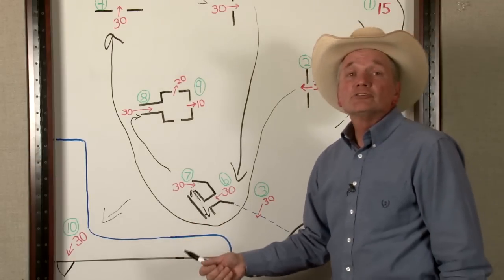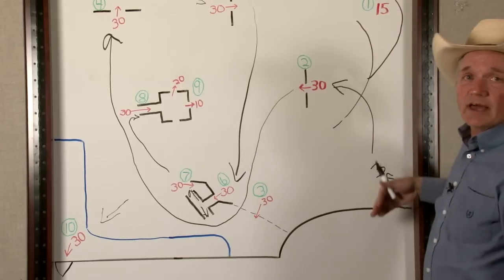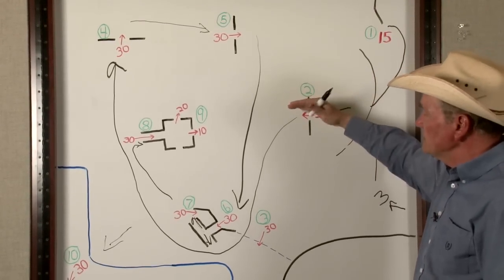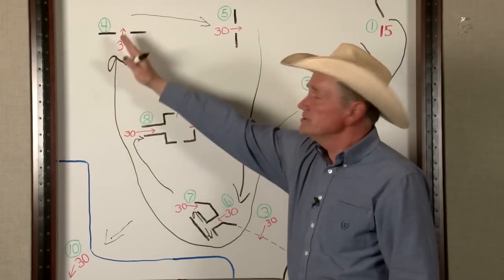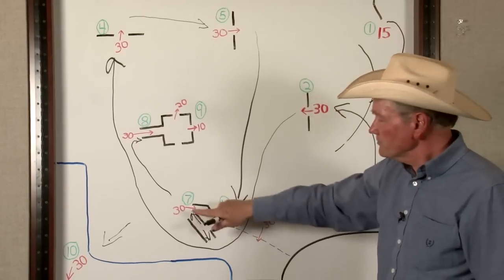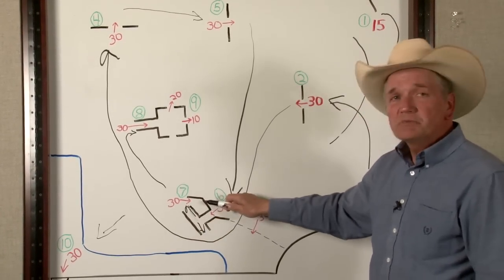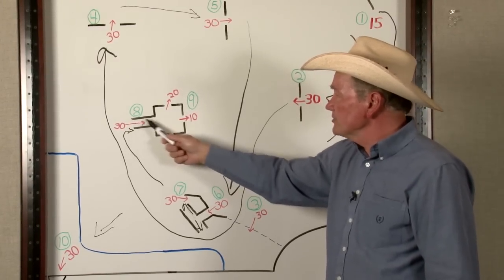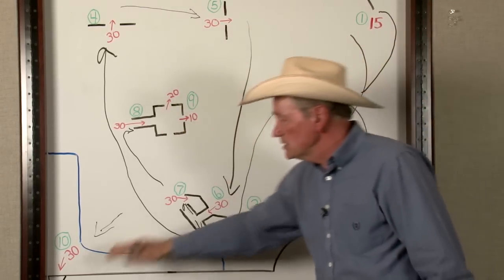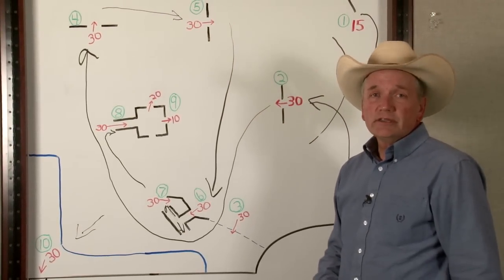The handlers are allowed 16 minutes to complete the course. So once again: there are going to be two sets of cattle set out. The handler sends his dog to pick up those two sets, goes through the fetch panels, turns around the T obstacle, does a drive, a cross-drive, comes back and puts them in the T-shoot. Once that's completed, take half the cattle — three head — put them in the pen, put the other three head in the sorting obstacle, have two go one way and one go another, and then finally regroup all the cattle and exhaust them from the course. 285 points for a perfect run in the open division.